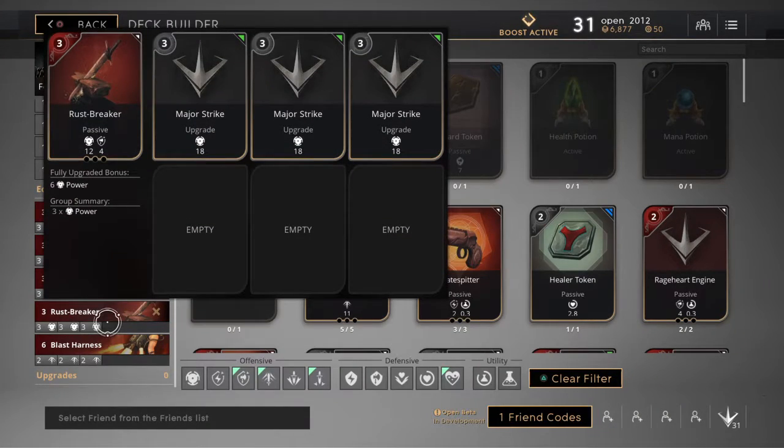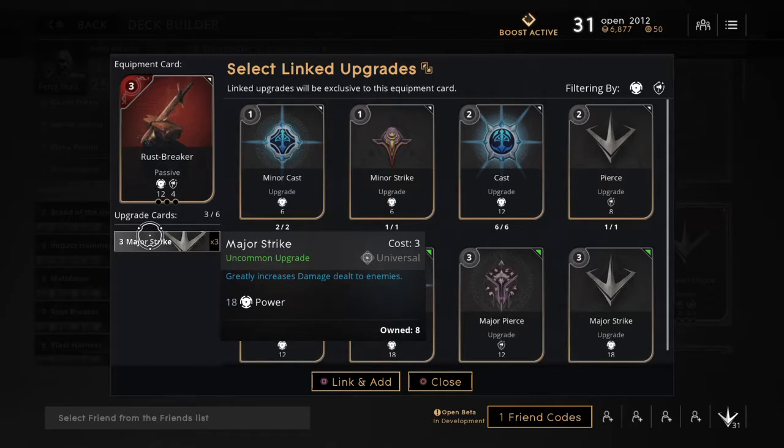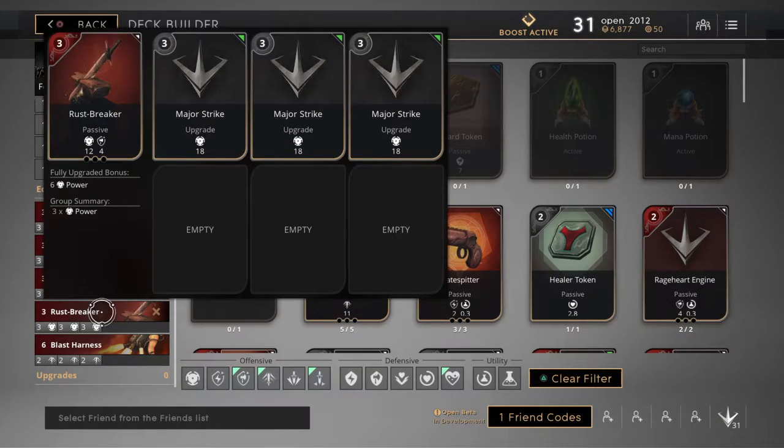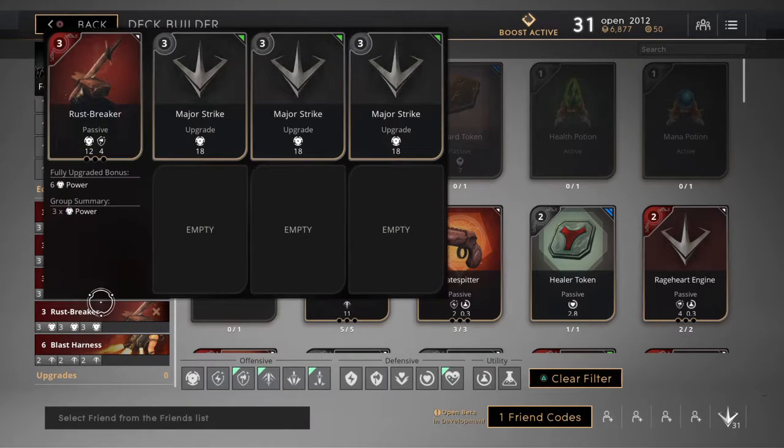And then we got Restbreaker — the same deal here. It gives six power in the end, and also it fights up with 12. Still a lot of power there, and it's a basic pin. We just threw some more major strikes in there. That would be your basic and ability — that one gives you ability pin, this gives you basic pin.